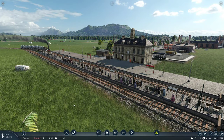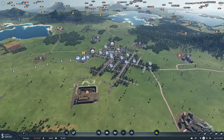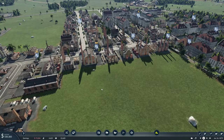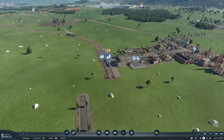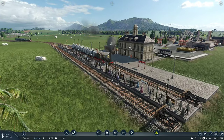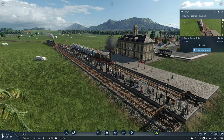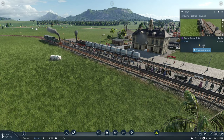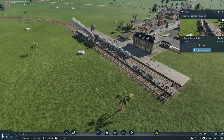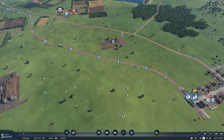Hey guys, Lomsi here, and welcome back to Transport Fever 2. I'm really loving this series, glad it's back. In the previous episode, we created this new passenger line which our folks are really enjoying. If you look at this station, we have 132 people now waiting for this train, and we can only carry 22. So that's something we'll definitely need to work on now — optimizing the line.